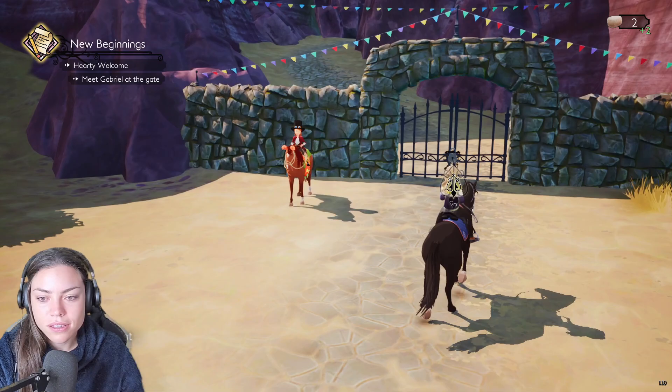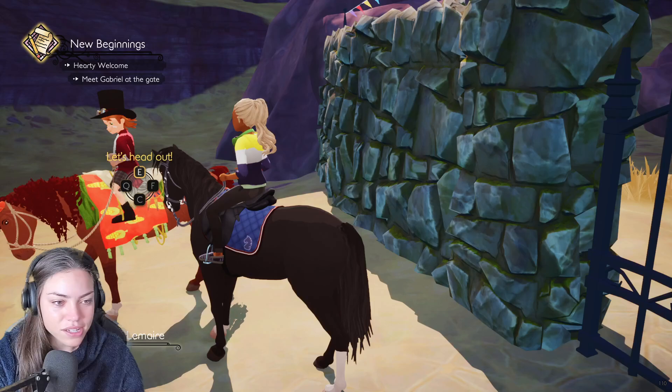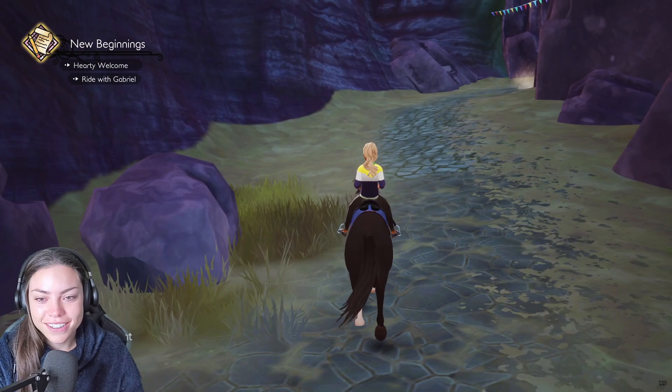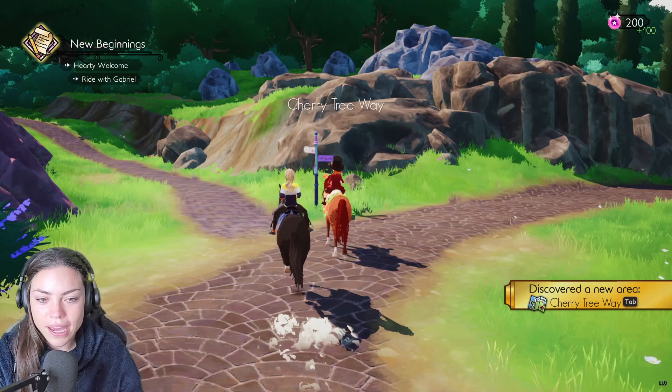Oh my goodness. Here we go. There's an extended trot by the looks of it. Here's the estate though, guys — look! I can see a big stone archway. This is nice. I love the camera on this. 'Aye, after the estate, matey.' Go Molly! Go! He's going to be really cantering now. Discovered a new area!